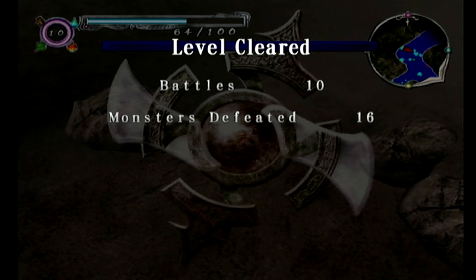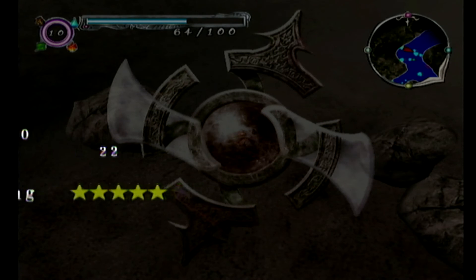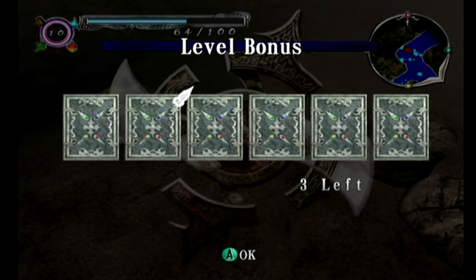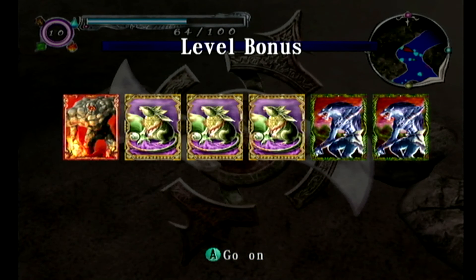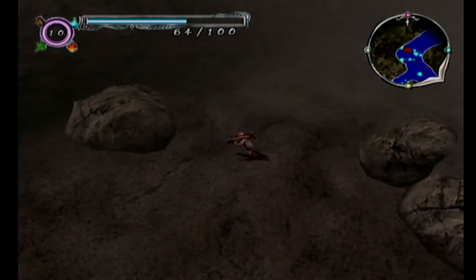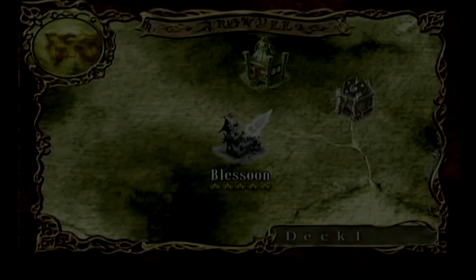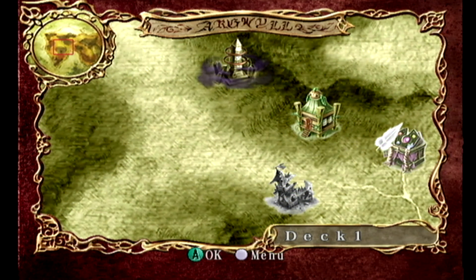See how the level clear score is - we got all five, which means we get to pick three cards. We didn't get the boss card but we got another lichen. All right, I think that's where we're gonna leave today's episode. If you like it, please comment, subscribe, and like. See you next time - Really Jones signing out.